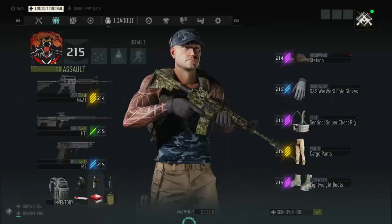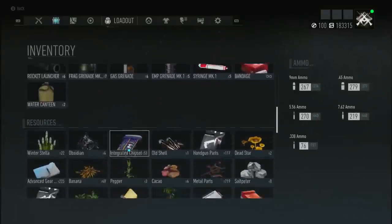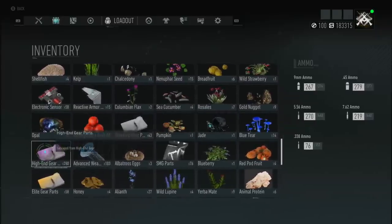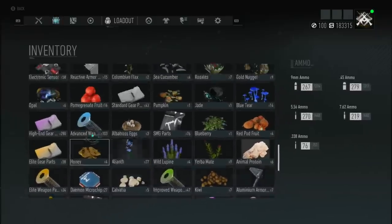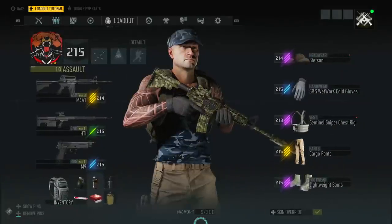Currently, there is no way to actually craft new pieces of gear. You need to find it all. Looking in my inventory, because I dismantle pretty much everything, you'll see advanced gear parts, then standard, high end, elite, and improved. There's no use in the game for them at the moment. I don't know if there ever was a use or if there'll be one implemented, but at the moment them gear parts are useless and every single gear piece you get, you have to find.